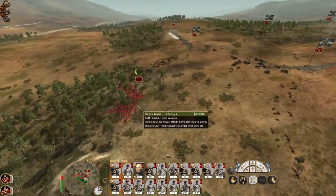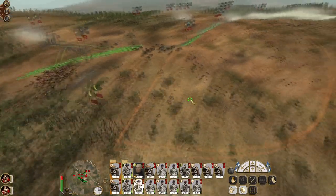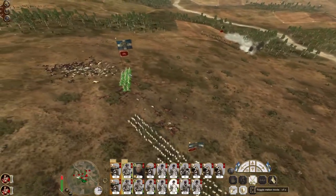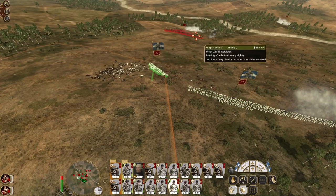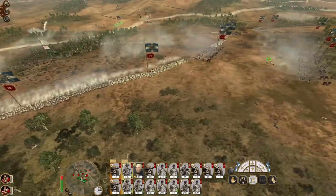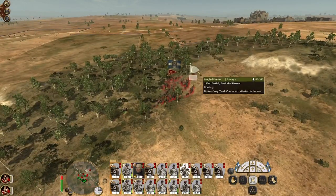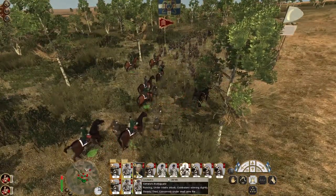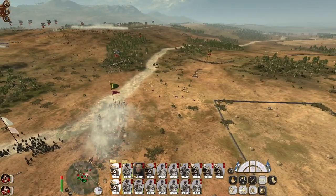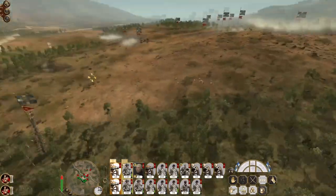Hindi warriors are finally starting to push up. They're coming back. The general needs to fall back - run! He's routing. My cavalry's having a good time hitting these pikemen. I've been engaged by the camel gunners. Switched to round shot and engaged them with my field artillery who chased off the Hindu warriors. These Hindu musketeers are lining up ready to fire a volley.